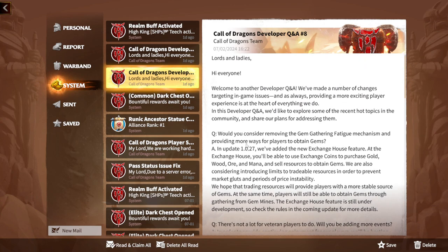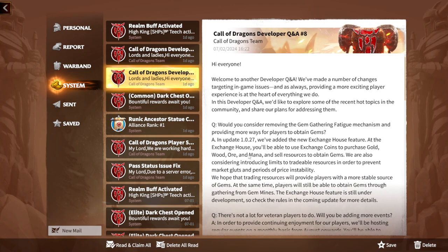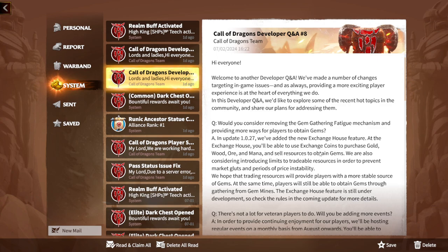The first question is: would you consider removing the gem gathering fatigue mechanism and providing more ways for players to obtain gems? This is mainly relevant for free-to-play players because we always want more gems. The answer: in update 1027, we added the new Exchange House feature where you will be able to use exchange coins to purchase gold, wood, ore, and mana, and sell resources to obtain gems.